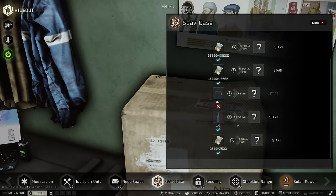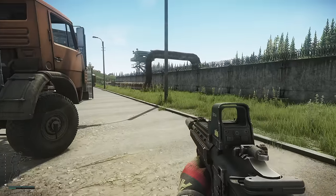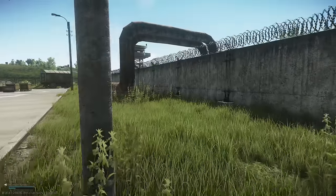Max rep lets you turn over a moonshine scav case in less than 2 hours. So there are heaps of benefits, but how exactly do you increase your rep to gain these maximum rewards?